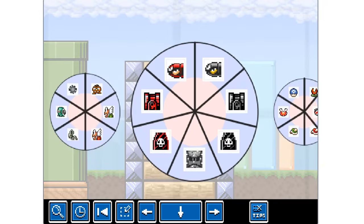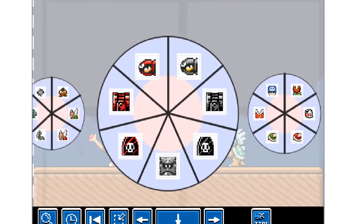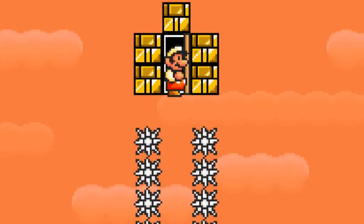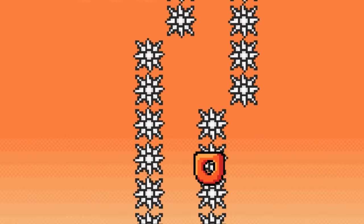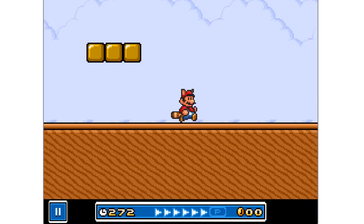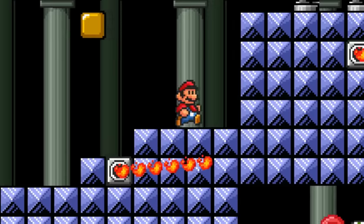Another issue is the limited types of enemies and bosses currently offered in the game. There are only three types of bosses and just a handful of enemies to choose from, which starts to limit your options when making levels. I hope BenjaminWins11 adds more characters and keeps updating the game, because I think there's so much potential with where he's at so far. It also felt super weird using WASD keys on my keyboard to play as Mario compared to a controller — I've never done that before, so I just had to retrain my brain.